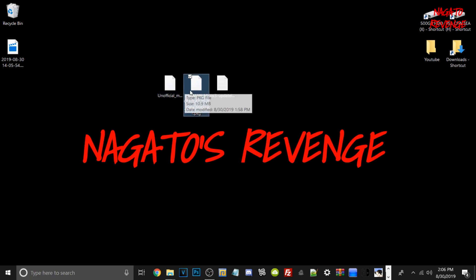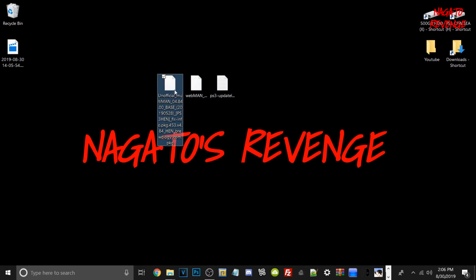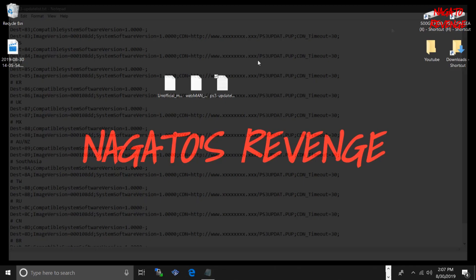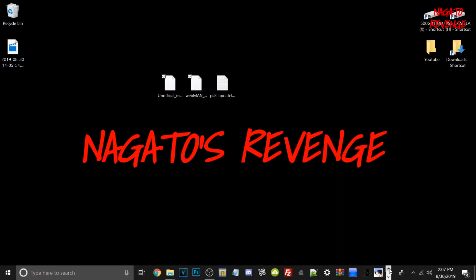If you already have Multiman and Webman mod installed on your PlayStation 3, you can skip most of what I'm saying. But if you don't have it installed, I'm going to go through everything so everyone's on the same page. Once you have Multiman, Webman, and also ps3updatelist.txt, this will basically allow your PlayStation 3 to spoof to 4.85 without doing anything crazy. Make sure you do not touch any of the content in this TXT file — just leave it be. We're going to transfer these three files over via USB.